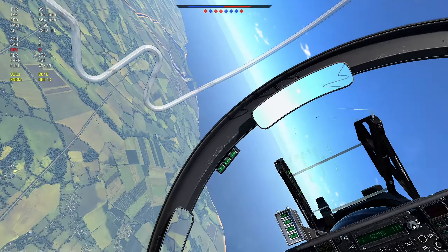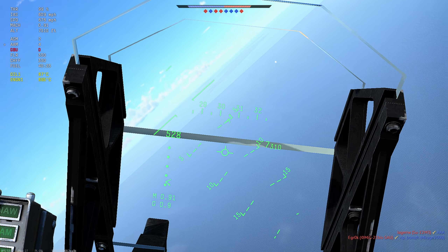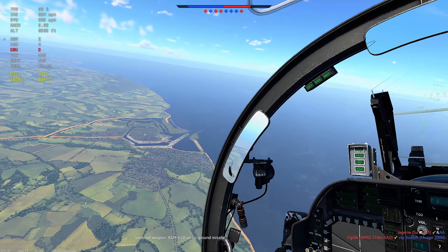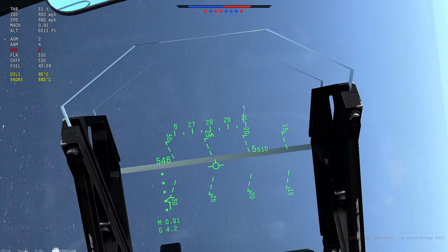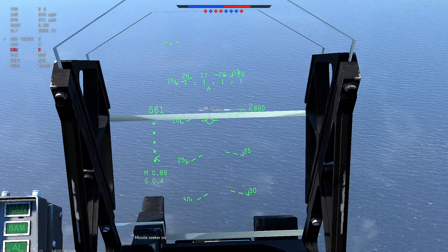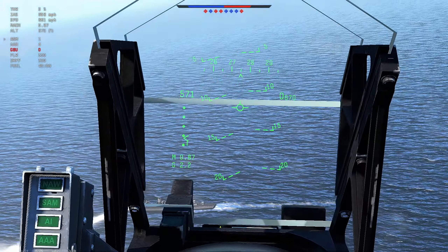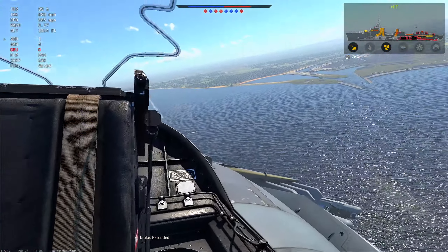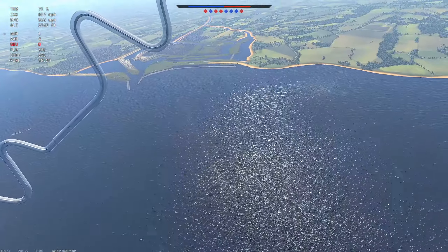I've got two Mavericks left. If we just go to AGM, you can lock them up just with the HUD, I think - we'll try this. Is it tracking? Yeah, I think it is. This plane just wants to rip its wings! It really wants to rip its wings. You can - I didn't manage to do that with any other Maverick plane, but I did with this one.